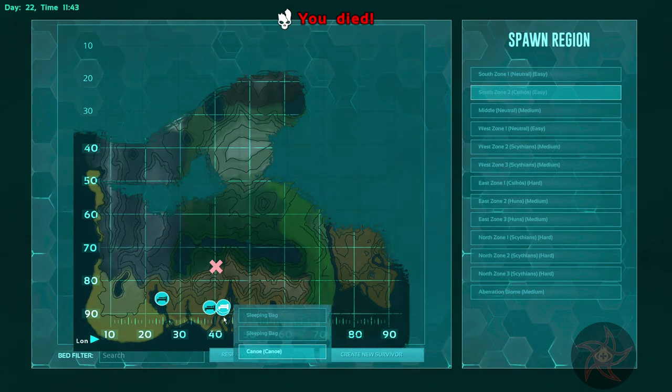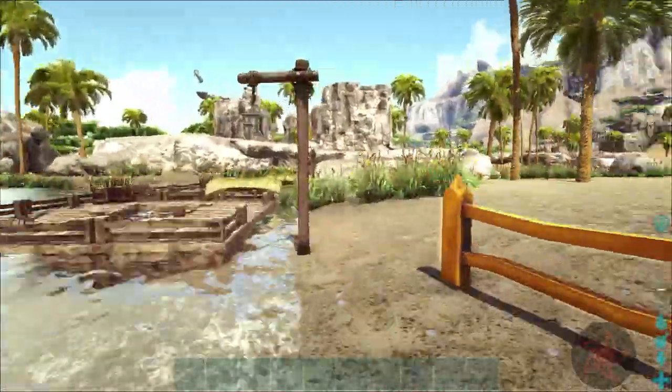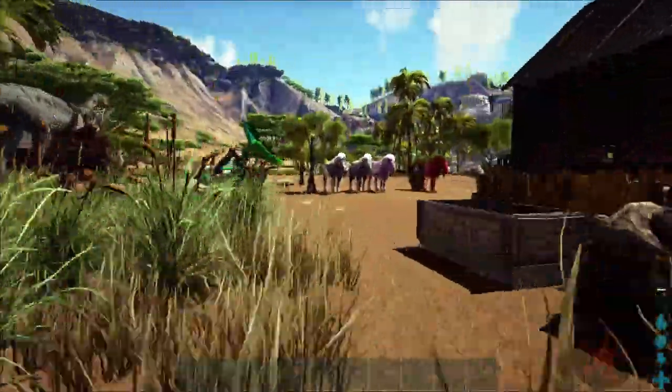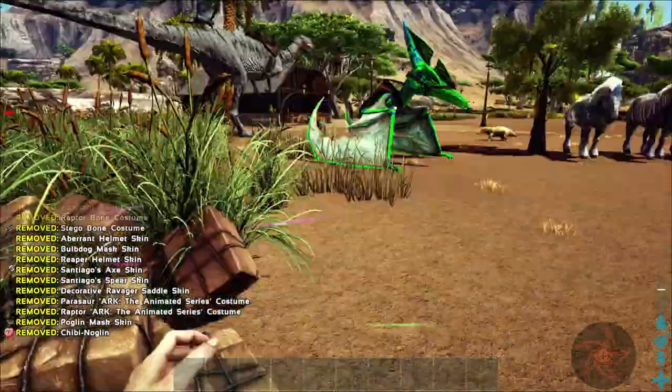Let's just respawn at the sleeping bag there. If this would let me actually click the respawn button — there it goes. All right, so for one I've probably got a ton of skins on me here. All right, let's go gear up for a cave.